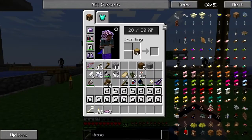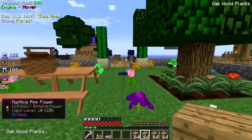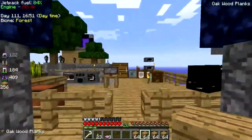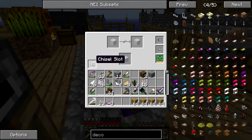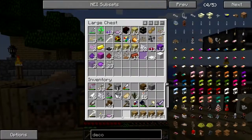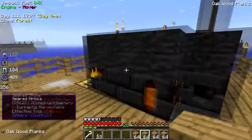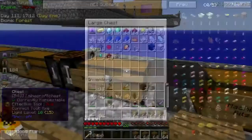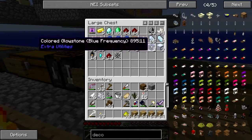I can get some purple glowstone - that's a thing I can do. Let me get my chisel back. Let's put all this stuff away, give me some glowstone. Not machine bits - shiny, that's what I want. Actually, I've already got that.